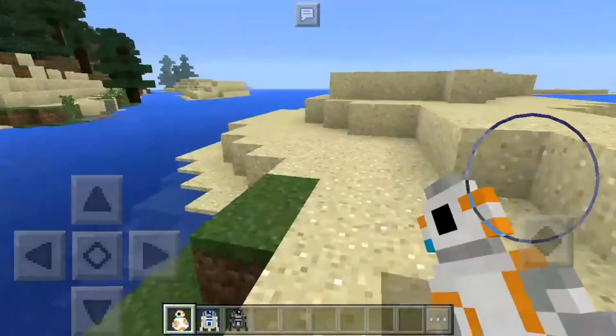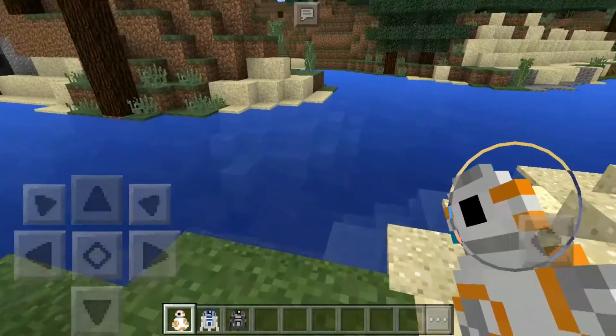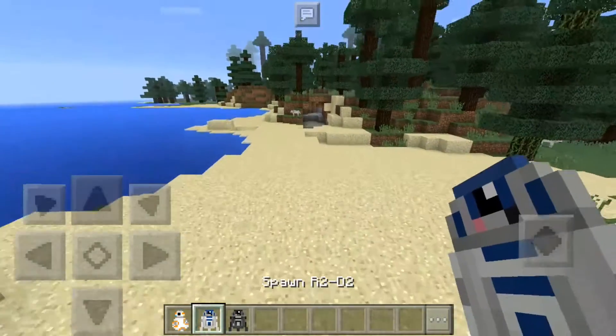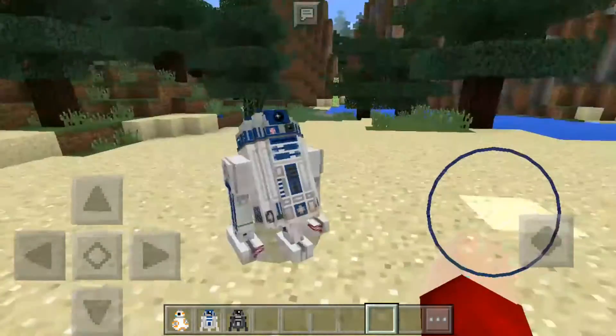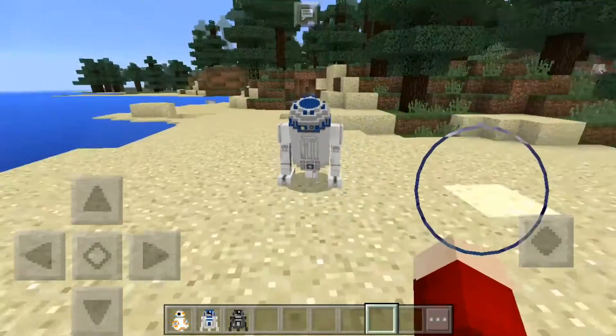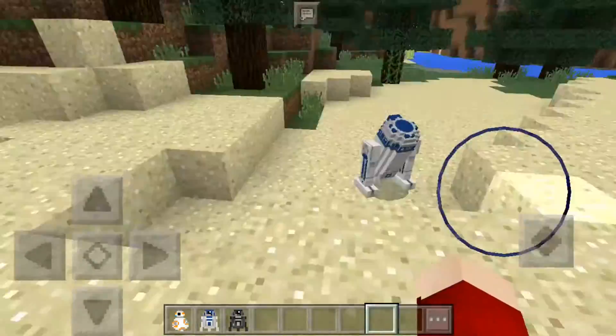Something just exploded — I think it's the droid, BB-8 just exploded in the water. So next up is R2-D2, which is like this. It has sounds too — if you want to know what it sounds like, just go check this add-on out.